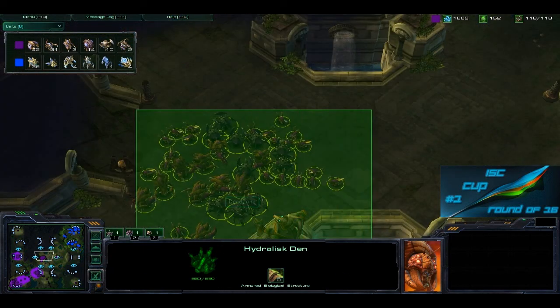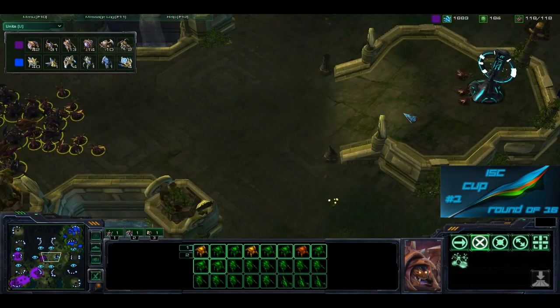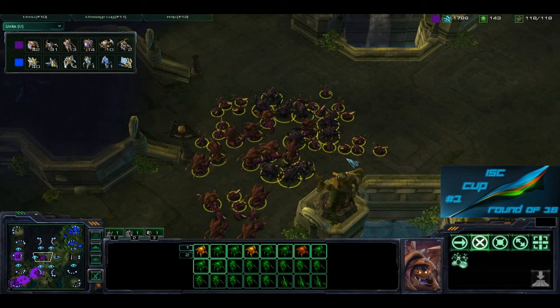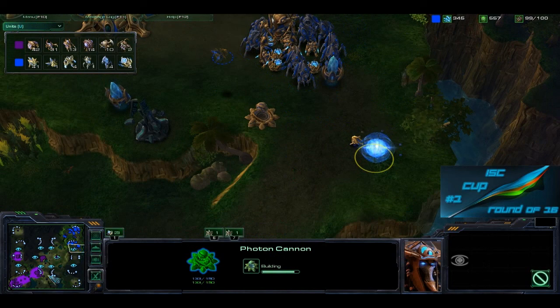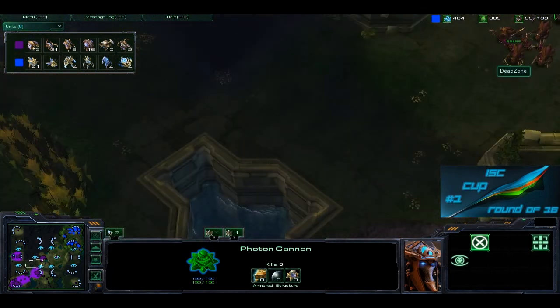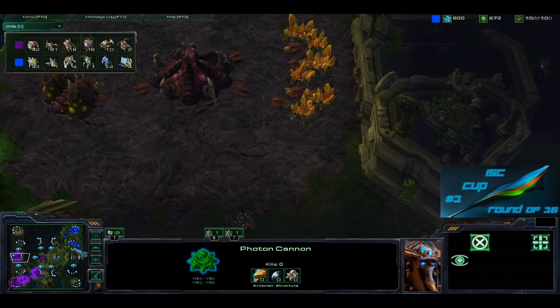Spreading creep also adds a speed boost to all your units. Especially the Queen — if you get a Queen up at the front trying to recharge the life of one of your units, she'll be taking serious damage walking very slowly off the creep. You've got to drop the creep tumors, connect everything. A couple of creep tumors up here would wrap around this area so that if someone's coming in for an attack, you can move on both sides without worrying about slowing down, connecting this base to that base.